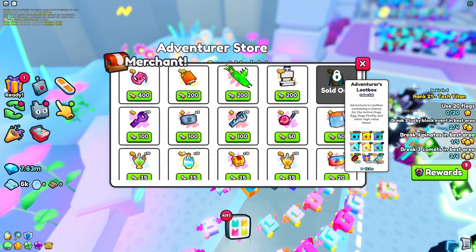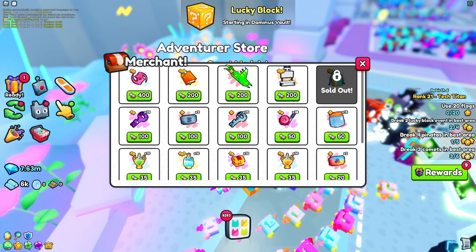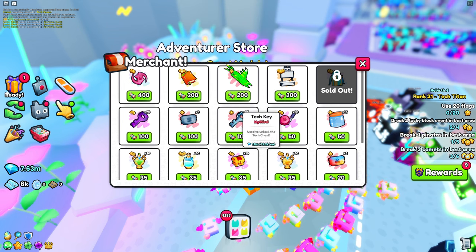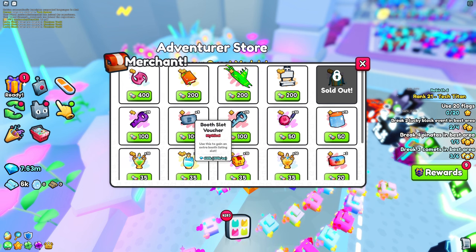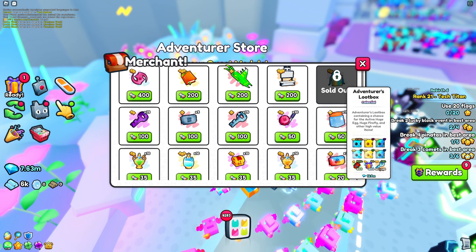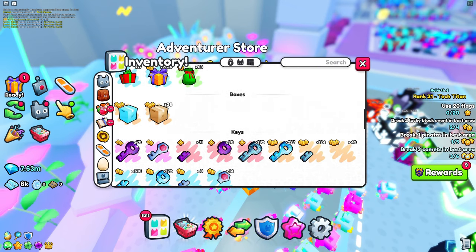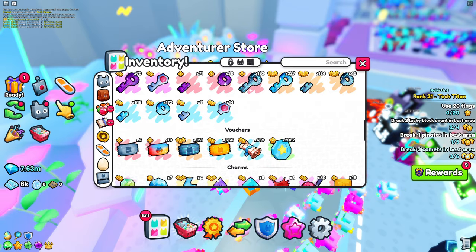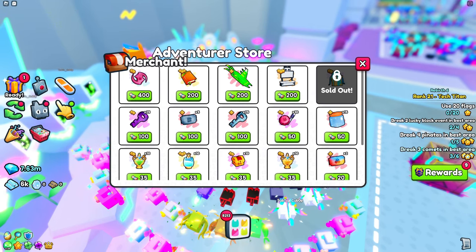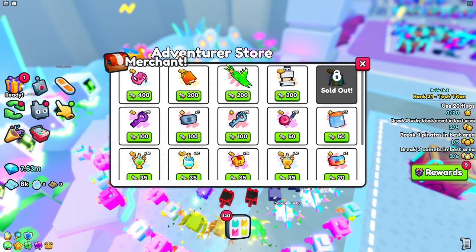This is the best value for your medals — it's only 125 quest medals, which is a mega steal. For 125 medals this is worth 1.8 million, so for 200 medals you could buy two of these — that's 3.2 million. Compare that to the other item at 1.2 million for 200 medals. With a thousand medals you could theoretically purchase eight of them.